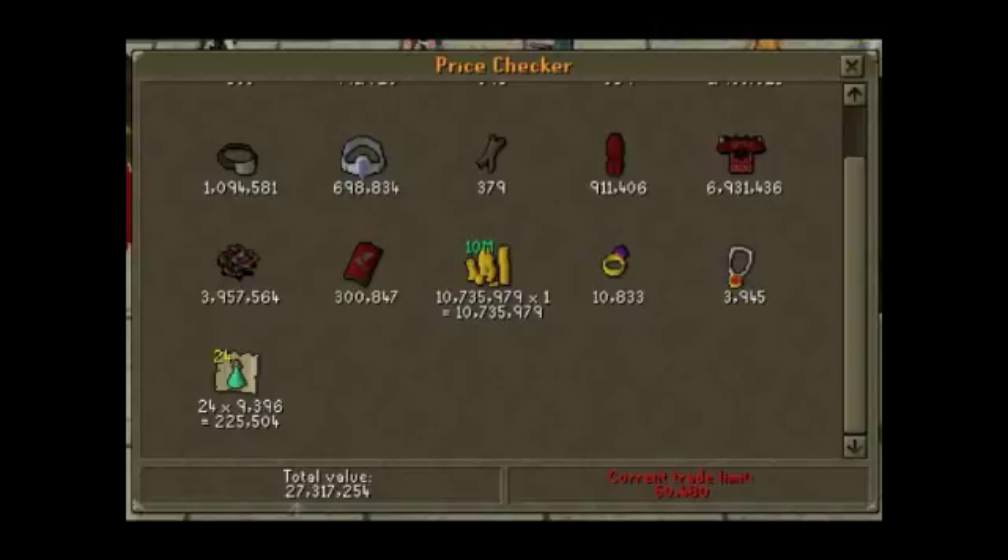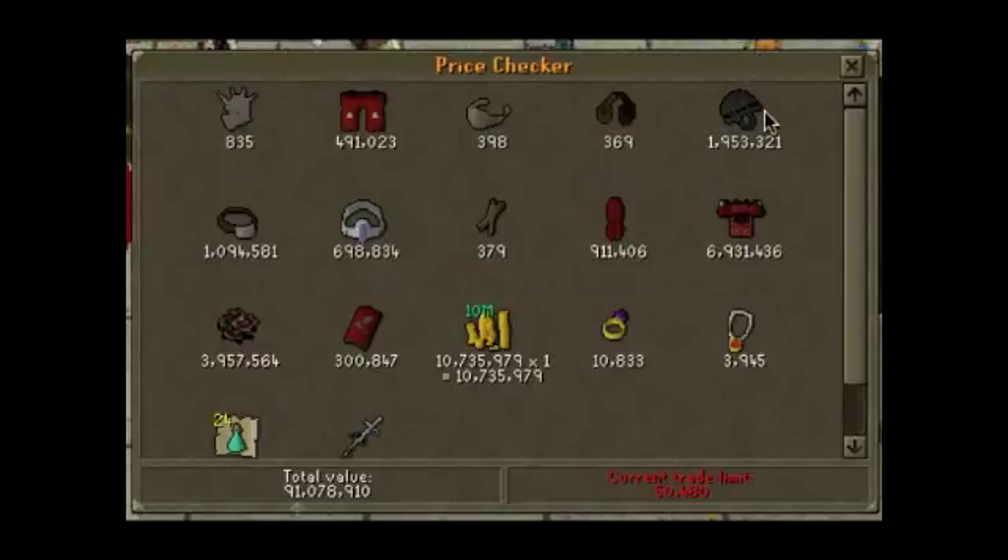This is the big one — the Cerulean God store item. That's been going up and down, but like I said in the video for it, it's going to go up and down — you can't change that. So about 91 mil; it's about 41 mil more than my last bank video.